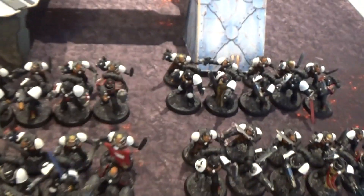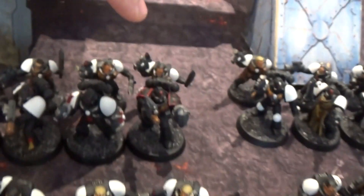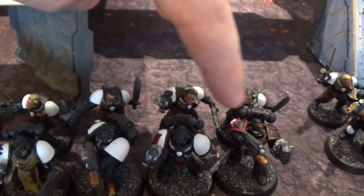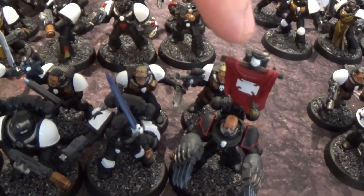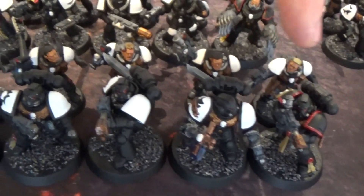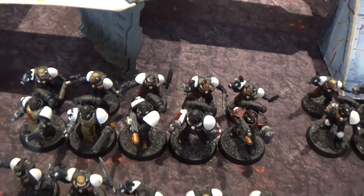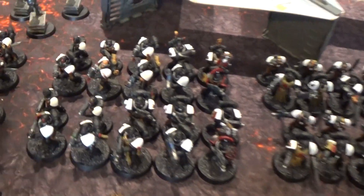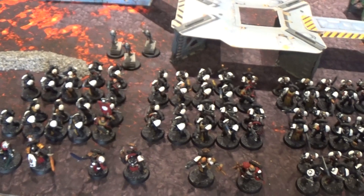Then we have the choppy Crusader squads — six of them. Three are identical: combi-plasma, power sword, plasma gun. The other three are more mix-and-matched: one has a power fist, combi-melta, another power fist and melter gun, with the rest having bolt pistol and close combat weapon. One squad has a guy with dual lightning claws, power sword and melter gun. Another has a combi-flamer, power sword, power axe, and flamer. There are five neophytes in each close combat squad, but only two neophytes in each shooting squad — more power armour there, which makes them harder to dislodge in cover.